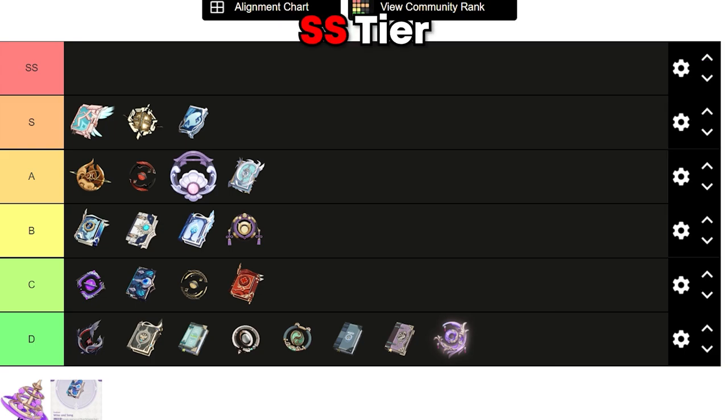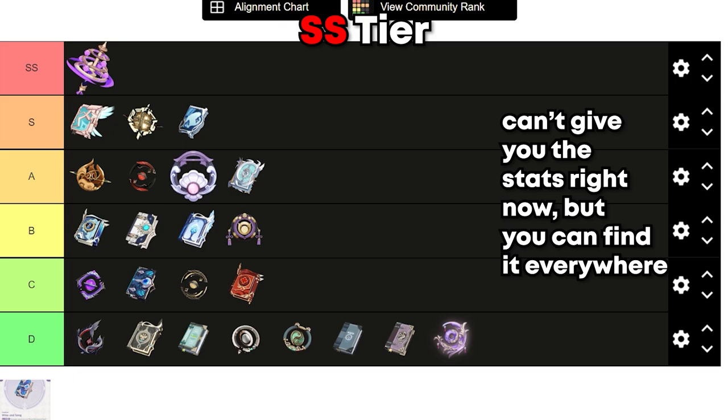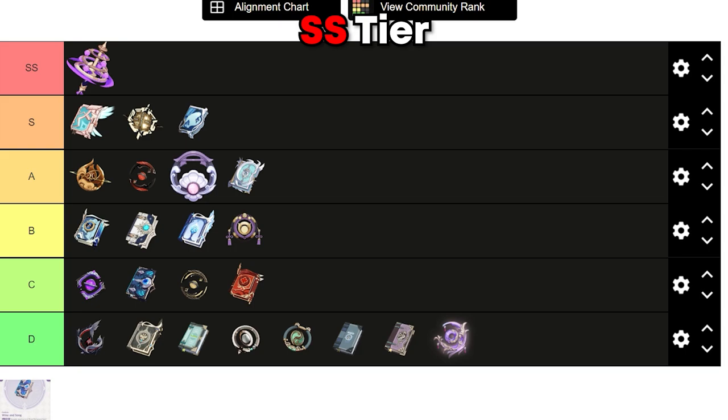For our final tier — SS tier — the one and only weapon is Kagura's Verity. This weapon is Yae's signature weapon, so if you have lots of primogems and you don't have Skyward Atlas or Widsith, or you plan on spending a lot of primogems, this weapon is Yae's best-in-slot. Crit damage substats with an insane weapon passive that is a perfect fit for Yae Miko. Kagura's Verity has the highest potential and will maximize Yae Miko's playstyle the most.